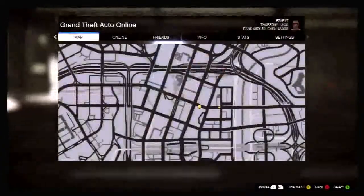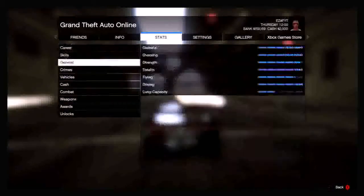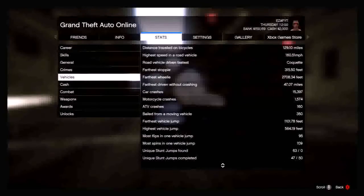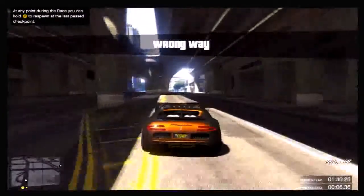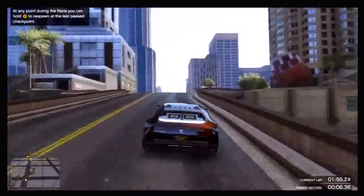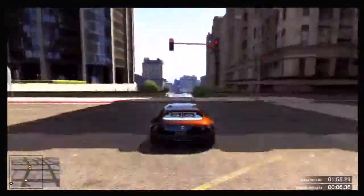If you want to see how many stunt jumps you have, go to Stats, then down to Vehicles, and scroll down with the right analog stick until you see at the very bottom 'Unique Stunt Jumps Completed' — for example, 47 out of 50. Once you've done all 50, you'll get an achievement notification called 'Show Off', which is worth 30G. So if you're going for achievements, or if you just want the lovely green car paint, definitely do this glitch.